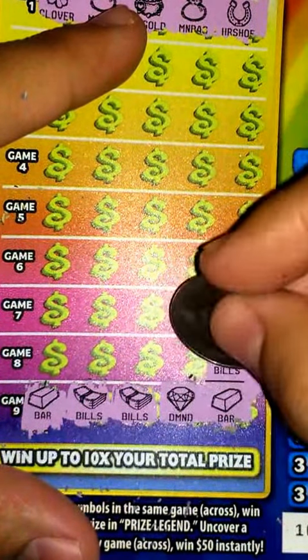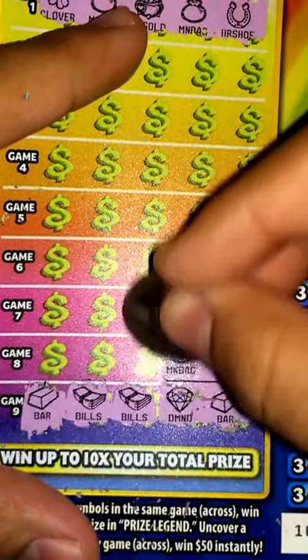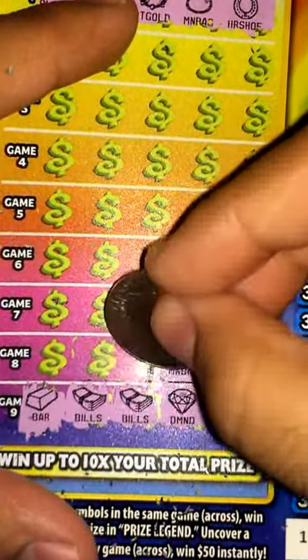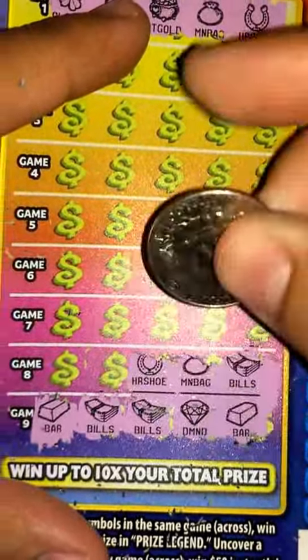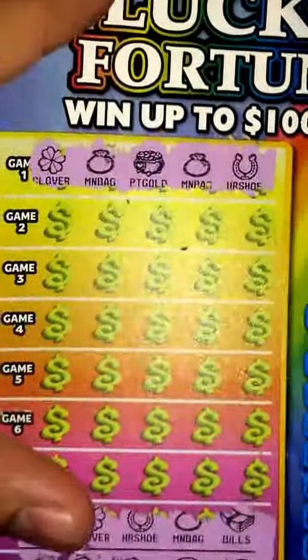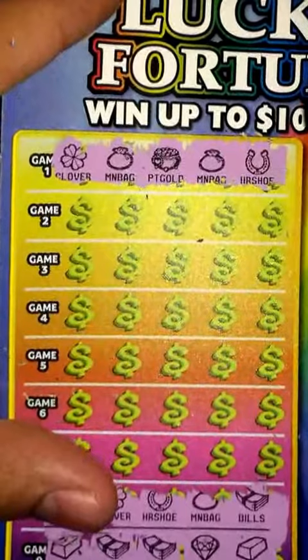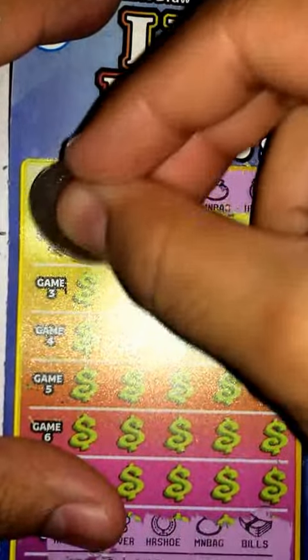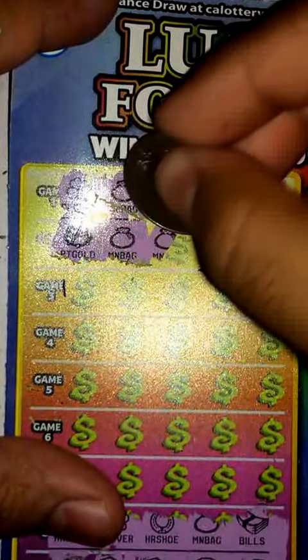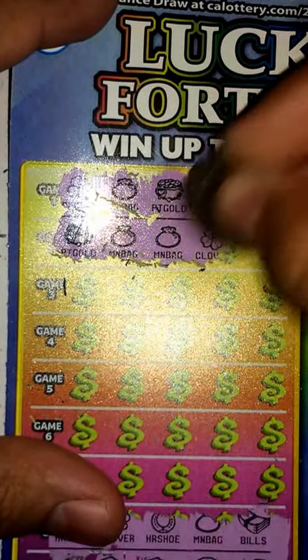Next: bills, money bag, horseshoe, horseshoe, and the clover — nothing there either. Let's go ahead and go back to game two up top. Game two: pot of gold, money bag, money bag, clover.